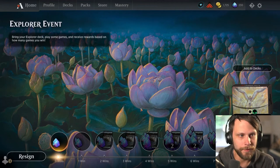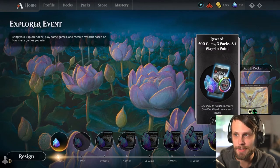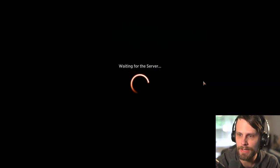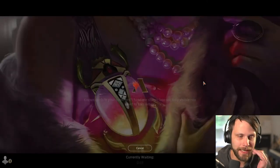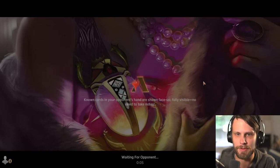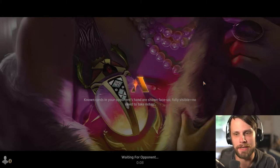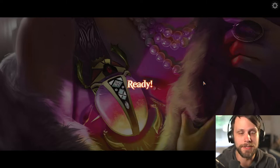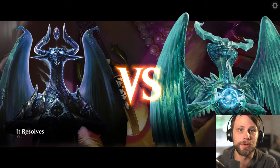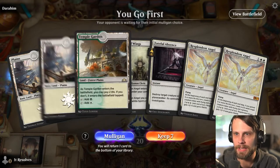Before we actually jump in, I just wanted to show you: if we do get 7 wins we actually get 500 gems, 3 packs, and 1 play-in point. We talked about these play-in points when John and I did the last podcast episode. It's kind of the prize structure — we may not get every win but I wanted to show you how things progress, and if you get three losses you are out. Let's go ahead and jump right in.